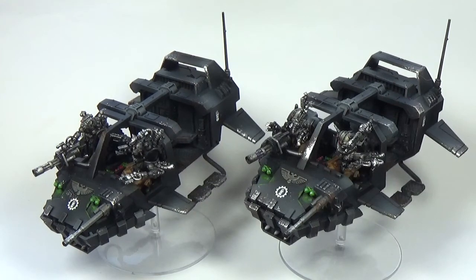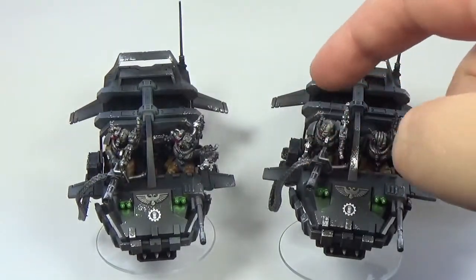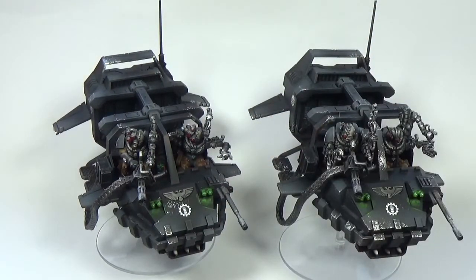Iron Hands Landspeeders. So it's the Landspeeder Storm — the one that's got the Scouts in. There's usually Scouts hanging off the little back bit, but I've left them off by request of the customer. We've got basically the two guys in the front. I've got Adeptus Mechanicus heads on both the gunner and the pilot, basically from the Cataphron Destroyers and Cataphron Breachers — or the Skitarii, I forget which one it is — both.